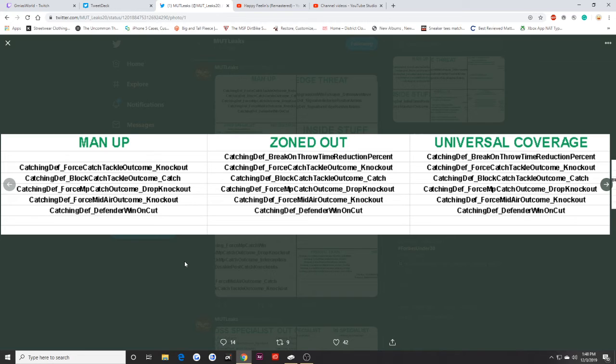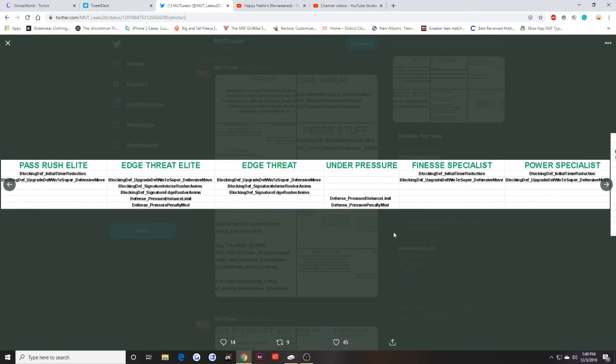Let's get into the last set — Man Up, Zoned Out, and Universal Coverage. For Universal Coverage: break-on-the-throw time reduction percent, force catch tackle outcome, block catch tackle outcome, force midair outcome which is a knockout, and the defender wins on a cut. Ratings still play a factor — I've seen animations where Man Up works amazingly and instances where it doesn't work at all.